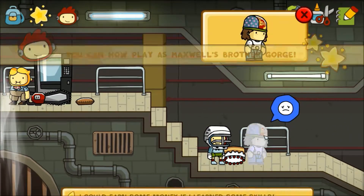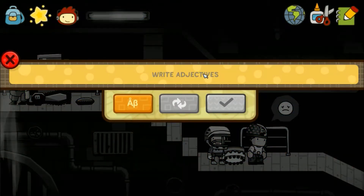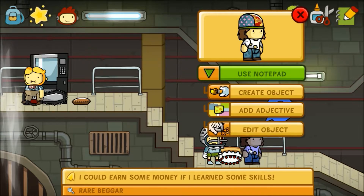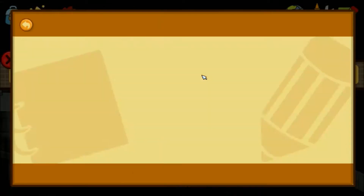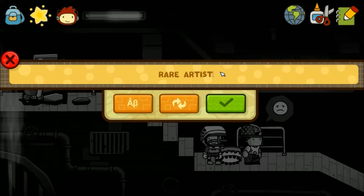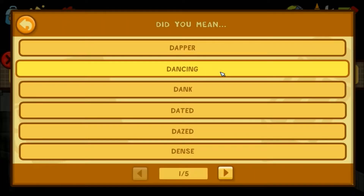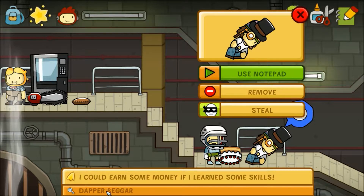'I could earn some money if I learned some skills.' Let's make him a ballet dancer — really, you can't use ballet? I'm pretty sure I spelled that right. How about we make him a rapper? We can make him rare. Oh, he's still sad. I guess that's not even a skill, is it? Dancer? Dapper? Oh, look at him — I want to be dapper too. He's a dapper beggar.